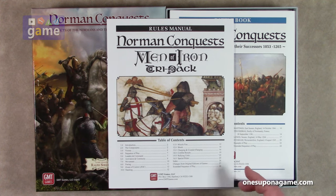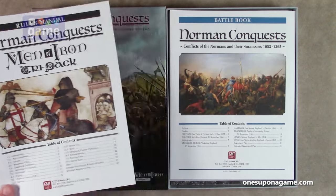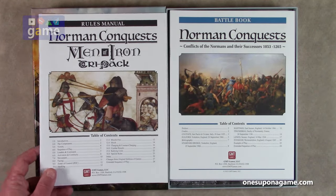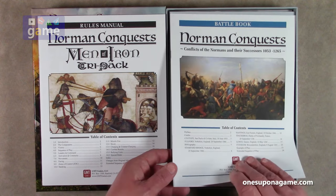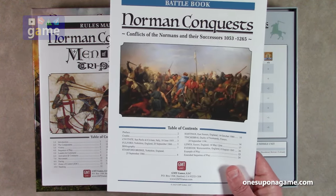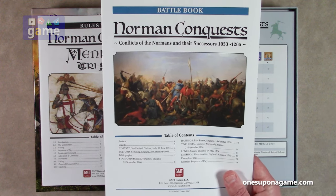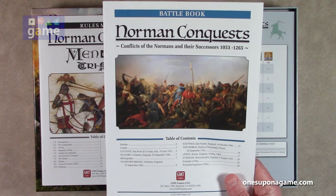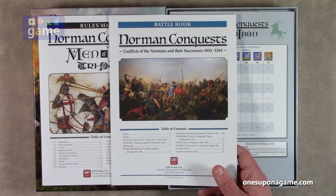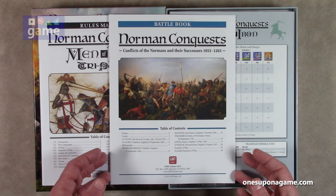Special rules are on page 23, so you've got about 20 pages of rules. There are changes from the original edition listed, as well as an extended sequence of play. And then we've got a battle book with the battles you're going to fight: Civitate 1053, Fulford in Yorkshire England September 1066, Stamford Bridge, Hastings, Tinchabri, and Evesham — those are the scenarios.